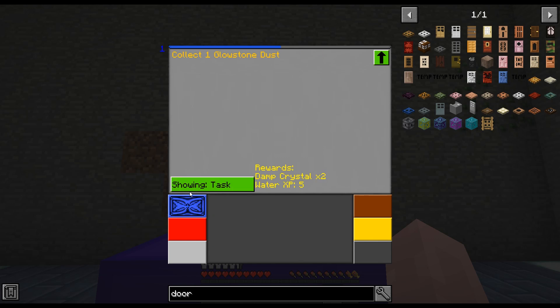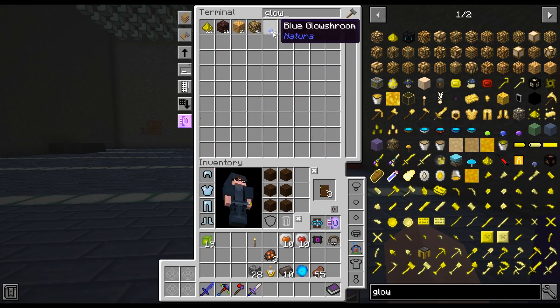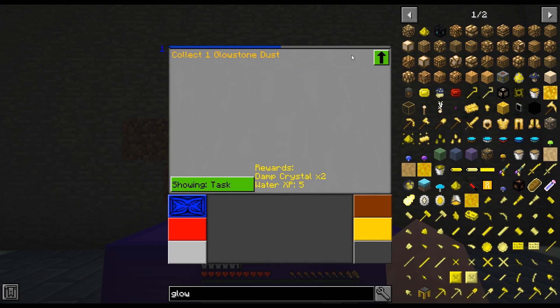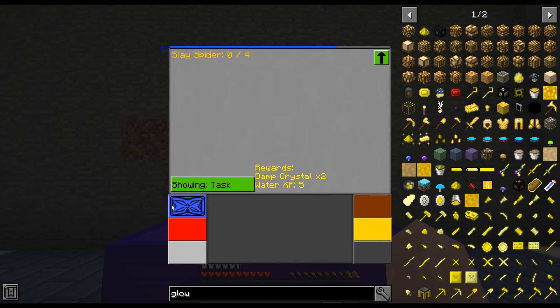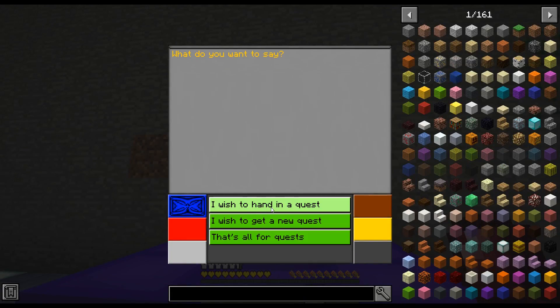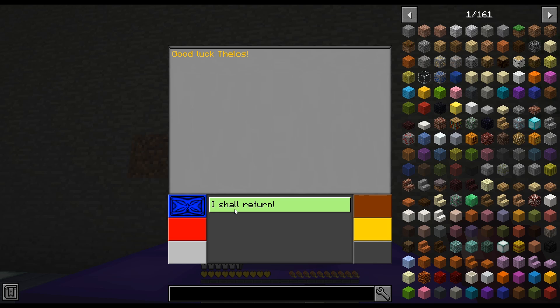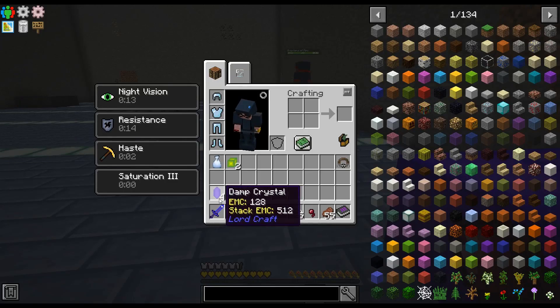New assignment: one glowstone dust. Oh, be still my beating heart. Hand in the quest. New quest: four spiders. Three and four. Please be the last one. She says: 'I'm pleased to continue your training — I've sent another spell called Whirlpool, it entraps and confuses targets at a radius of where I am looking.' Cast whirlpool 50 times. Jiminy cricket.